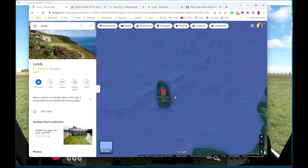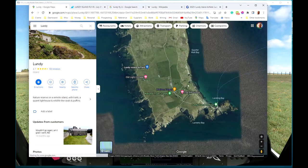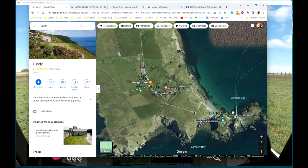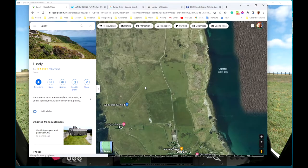Lundy is a long narrow island, about five kilometres long. As you can see from this Google Maps picture, there's a jetty and some isolated buildings on some rocks at the southern tip of the island. There is a lighthouse - I think it must be one of the original lighthouses - and there's modern equipment for lights on the island these days. And there's an airfield, Lundy Island Airfield.